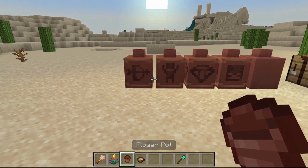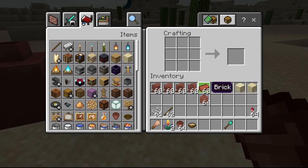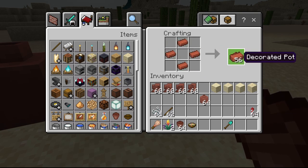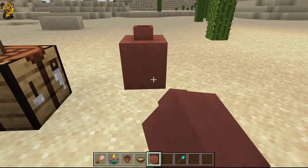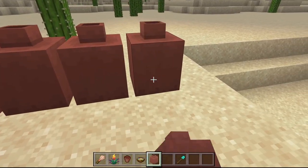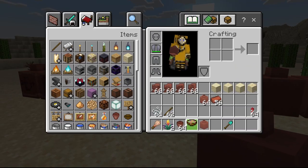Here are what you can craft with the shards — with all these different designs. Or if you want to you can get bricks, just craft a regular one. And they also have this really nice sound.